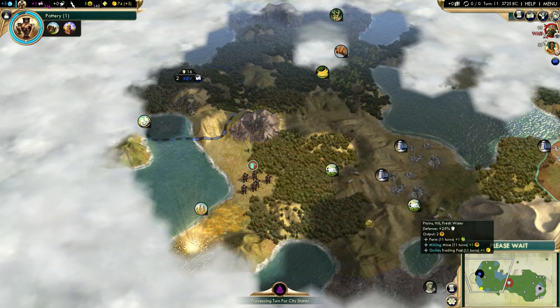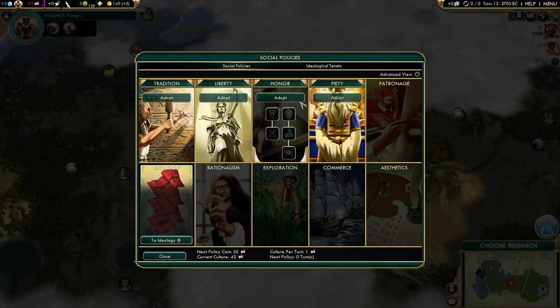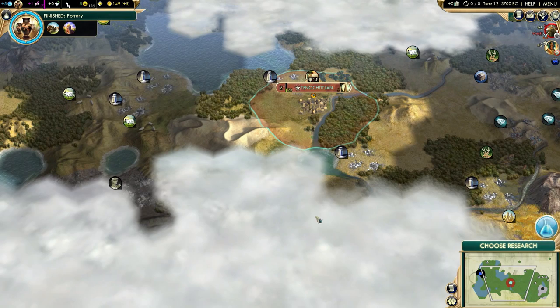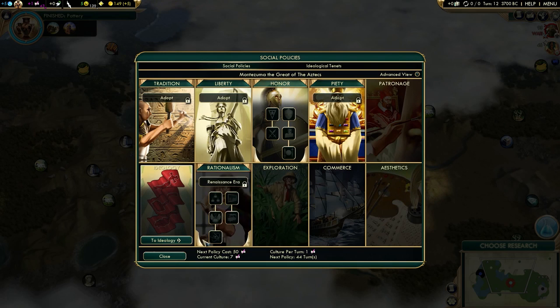I don't want to leave the worker undefended, and there's another ruin - this is an awesome start so far. 70 gold, not bad. And we got free culture. I will still finish the monument, but now I can get either the traditional opener or honor opener. I did test both openers as Monty. Honor is quite nice, because if I go aggressively after barbarians, my unique ability will stack with the honor opener - since honor opener gives culture for each barbarian killed. Let's grab the honor opener.